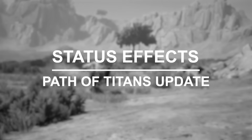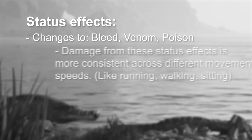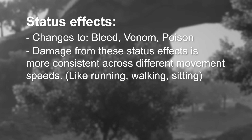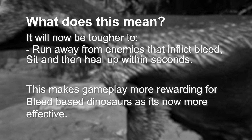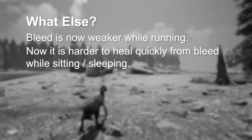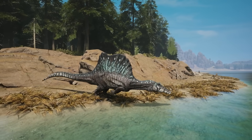With the status effects, the developers have adjusted venom, bleed, and poison healing values. Additionally, they have made it so the damage inflicted by these status effects is more consistent across different movement speeds like trotting, walking, and sprinting. This means it is going to be tougher to run away from enemies that inflict bleed, sit, and then heal up within a few seconds. This makes gameplay more rewarding for bleed-based dinosaurs because bleed is now properly effective. However, bleed is weaker while running, but it is harder to heal while sitting or sleeping, requiring more time to fully recover. Venom and poison have also got similar adjustments.